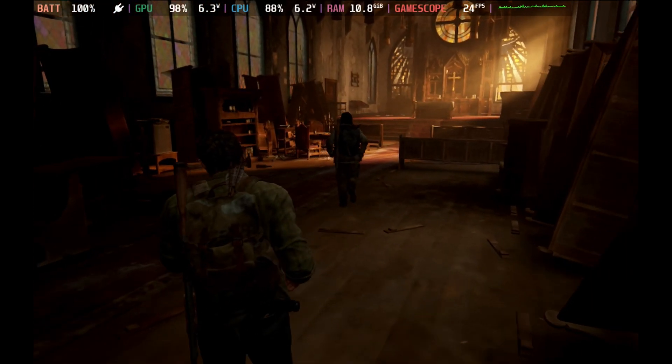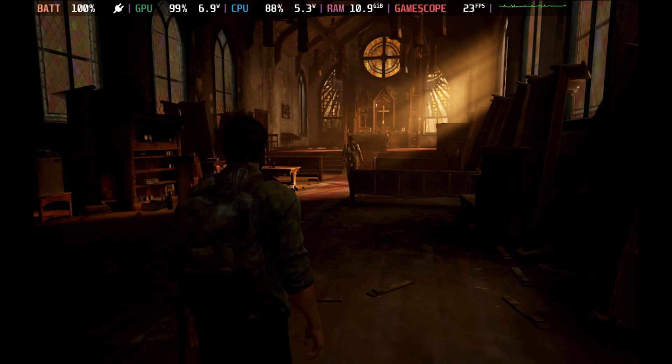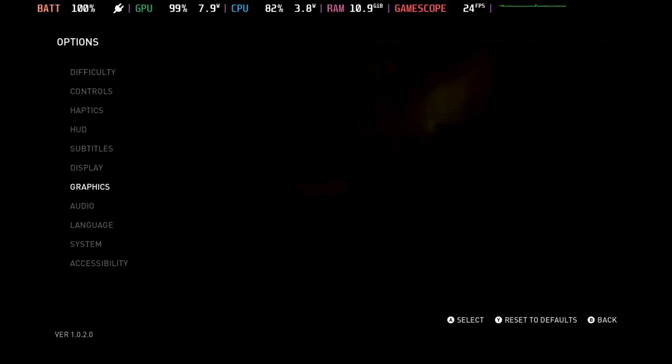The next Last of Us Part 1 patch is here and unfortunately it's still not doing a great deal for Steam Deck. As you can see, with no FSR, even on the lowest settings it's not holding above 24 frames per second in some scenes.